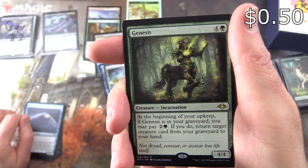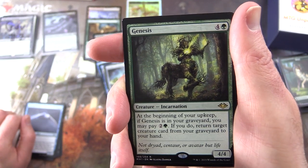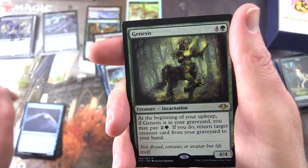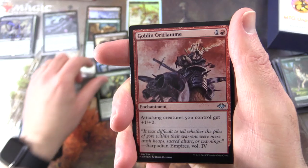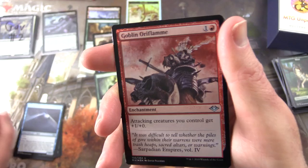Creature Incarnation, 4/4 for five. At the beginning of your upkeep, if Genesis is in your graveyard, you may pay two and a green. If you do, return target creature card from your graveyard to your hand. And a foil Goblin Norin — yes, very nice indeed.